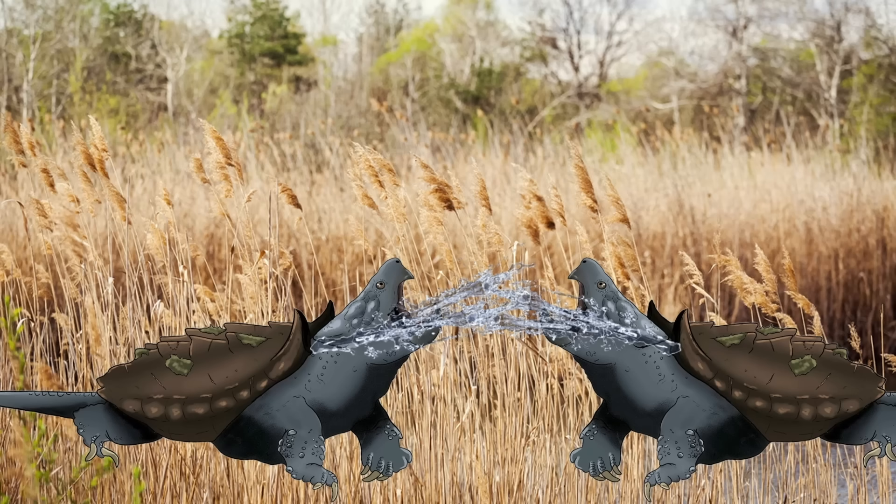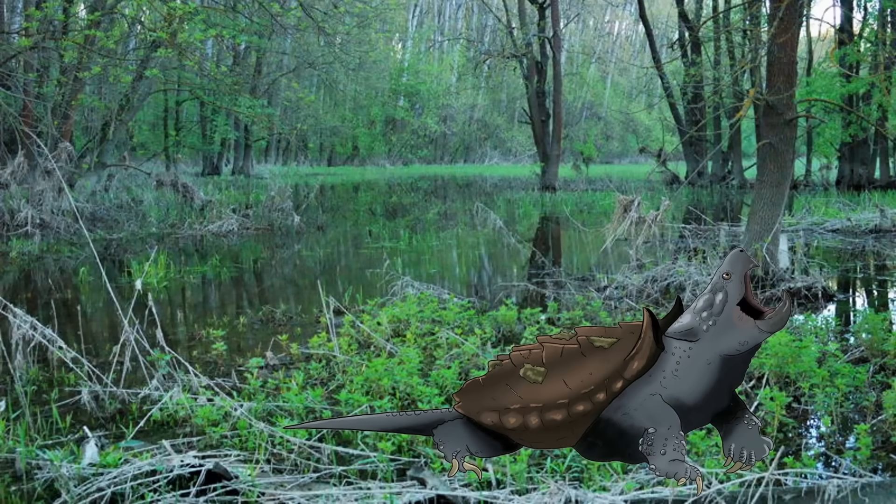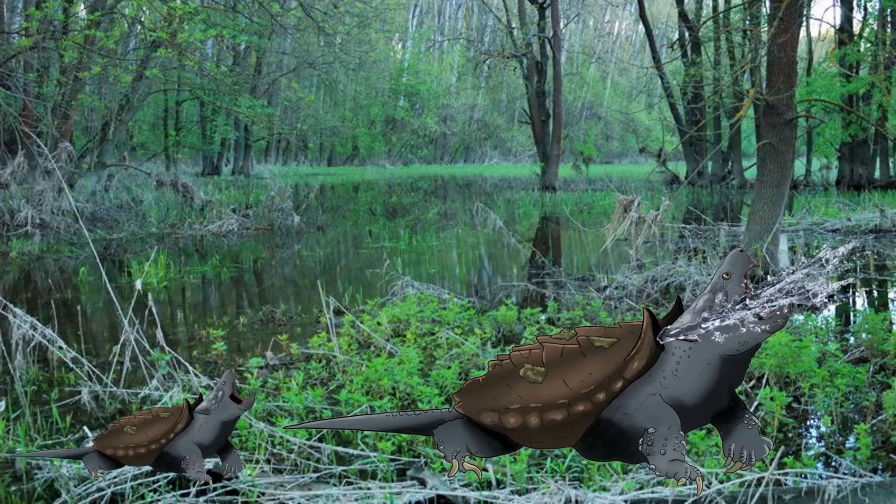The loud impact of water against tree trunks or the river surface could act as both a warning and an intimidation display. While typically solitary, individuals might have tolerated each other during the breeding season or in areas with high prey density. Juveniles may have occasionally formed loose aggregations in safer shallow waters. Blastoise likely had a strong spatial memory, helping it navigate complex river systems and return to familiar basking, nesting, and hunting areas year after year.